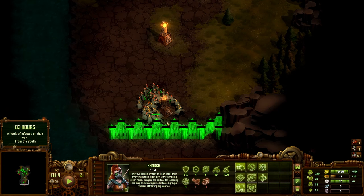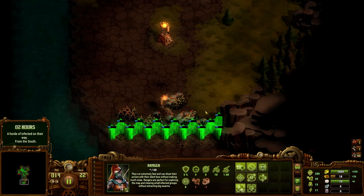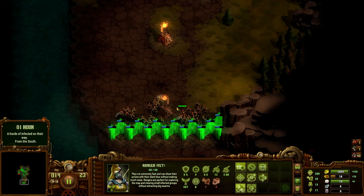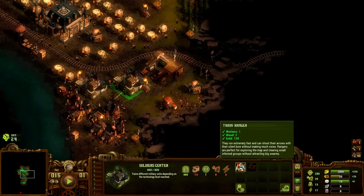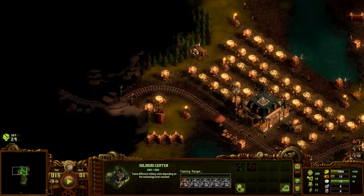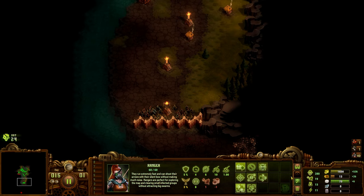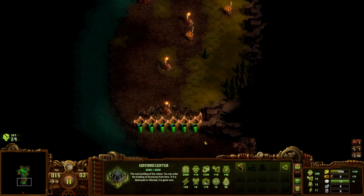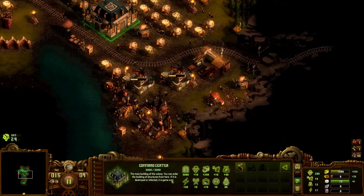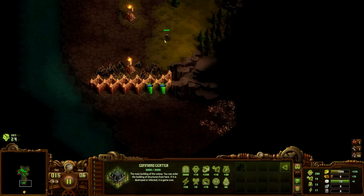Let me spread these guys out a little. I need to keep training — that's literally all I can do. Not enough resources. Alright, first swarm — this is all I've got to defend myself, hopefully it's enough.